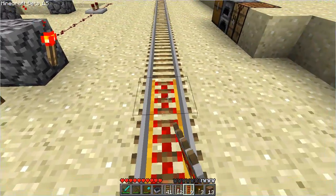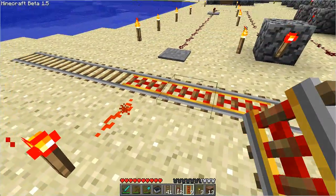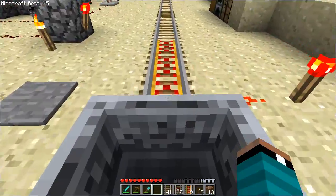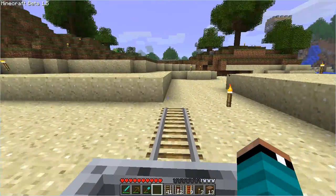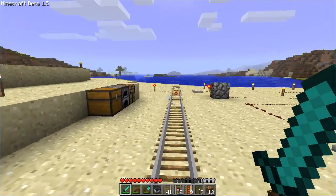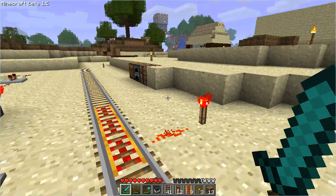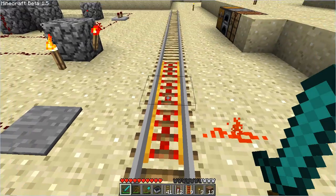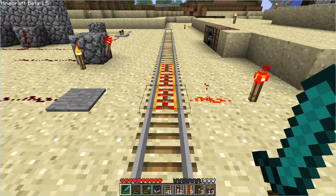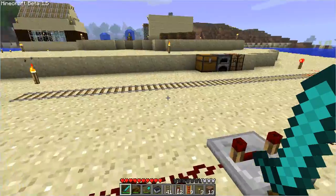The nice thing about this is you have one power supply and it's going to feed through the entire track. Let's see if we can get going a lot faster — perfect. Very very cool. This makes getting up hills a lot easier and it makes getting around a lot easier and more space efficient, because you don't have to make these ginormous boosters.